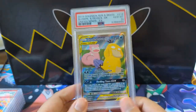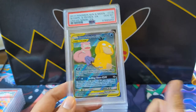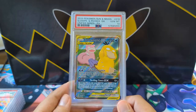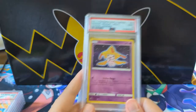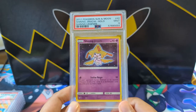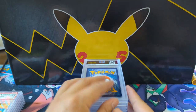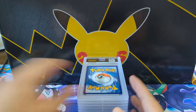I feel like I traded way too many tag teams away during this time period, and I want all of them PSA 10. Shiny Dragonite — I think we had some Dragonites earlier, I'm pretty sure we have at least 10, but we got another nine here. Then we got a Viridian Forest.